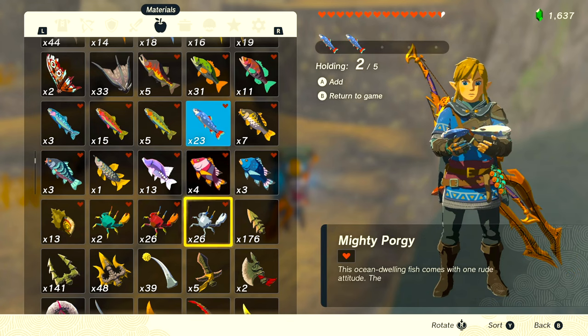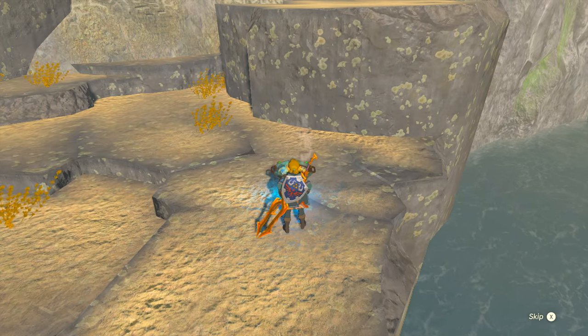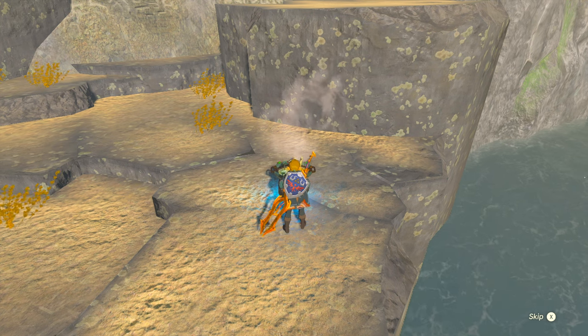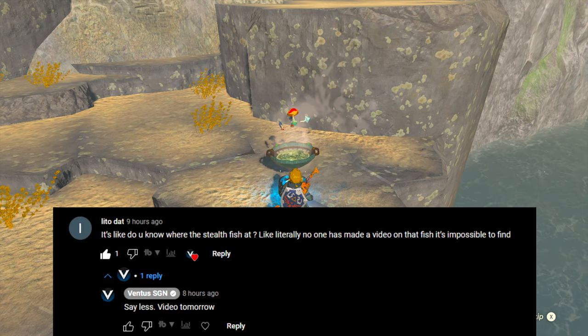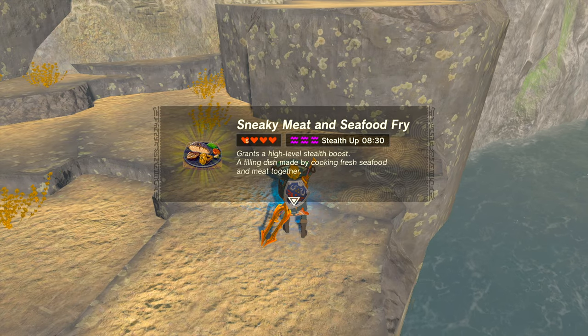Stealthfin Trout are a special type of fish that when used in cooking, increases Link's ability to not be heard by enemies. This video comes as a request from a viewer, Leto Dad. Leto, here you go. If you have any video requests, please don't hesitate to put them down in the comments — I'm here to help.